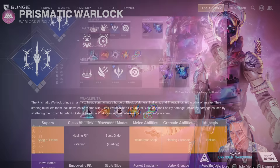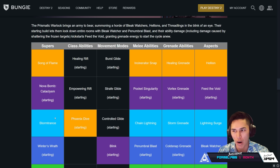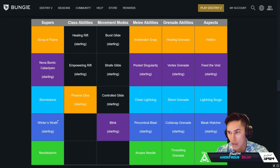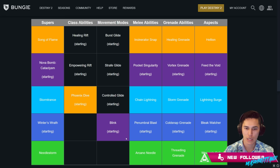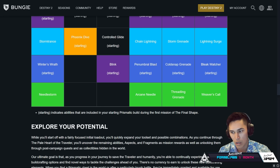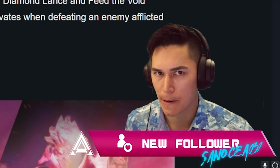Prismatic Warlock — truth lies in the seams between light and darkness. The Prismatic Warlock brings an army to bear, summoning a horde of Bleak Watchers, Stasis turrets, and Threadlings in the blink of an eye. The starting build lets them lock down entire rooms with Bleak Watcher and Penumbral Blast, and their ability damage — including damage caused by shattering frozen targets — kickstarts Feed the Void, granting grenade energy to restart the cycle. Starting, you've got Nova Bomb, Winter's Wrath, Phoenix Dive — but Song of Flame, Storm Trance, and Needle Storm we'll have to get later. Still looks to be incredible synergy-wise, but there's a lot being left off these lists. Will we get those at some point?